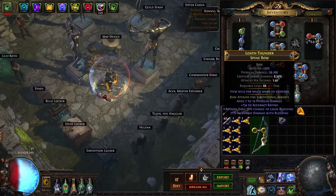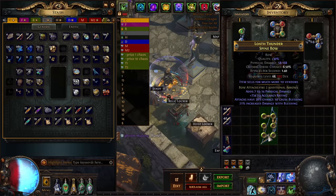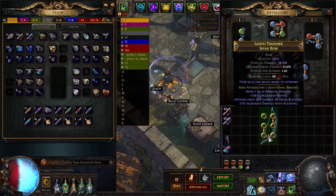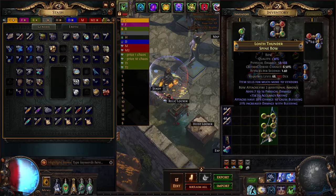30% quality on my very first try — I had lots of Perfect Fossils ready, but I got very lucky. Now we do the painful process of Six Linking. I don't use my Benchcraft to Six Link; I always manually do it. Six Linking sucks.